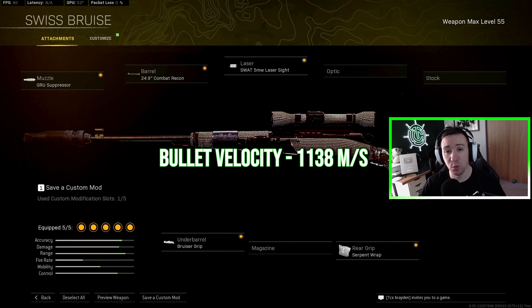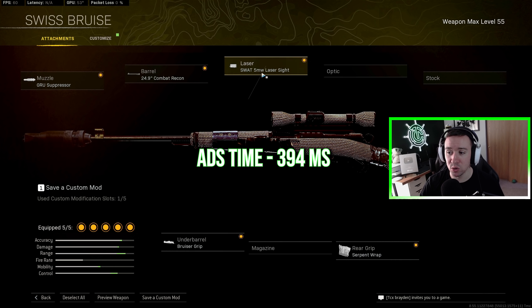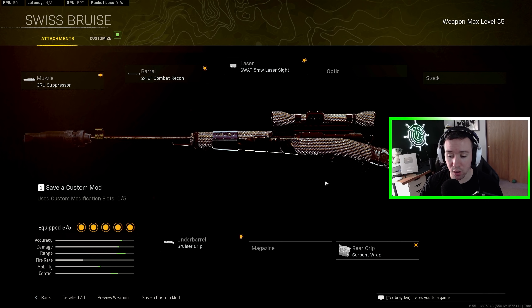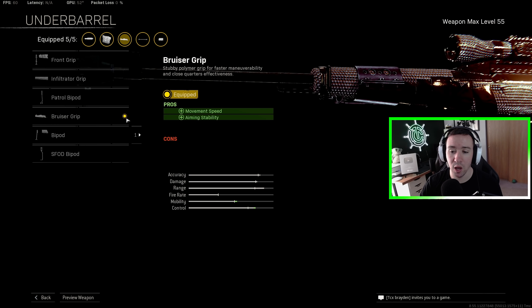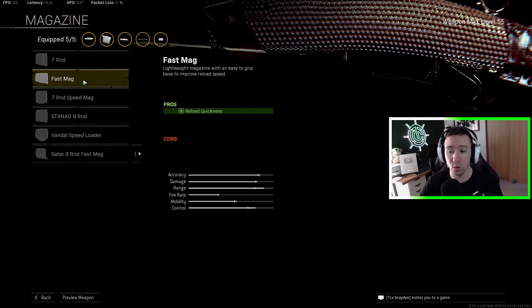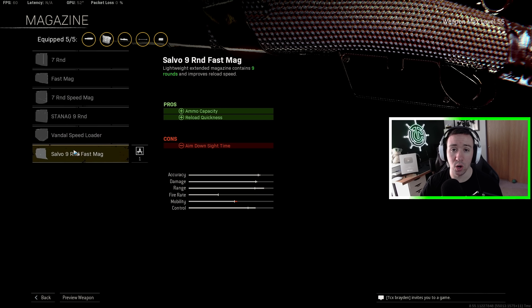For the Swiss build, in order to have the fastest bullet velocity, you need the groove suppressor and the combat recon barrel. To have the fastest aim down sight speed, the two attachments for that are the SWAT 5 mW laser and the serpent wrap. The fifth attachment is a bit of a wild card. Personally, I go with the bruiser grip because it helps both aiming stability — meaning less sway and you don't really need to hold your breath — and also helps a little with movement speed. Other good options include the seven round or fast mag magazine, as neither of those hurt aim down sight speed.